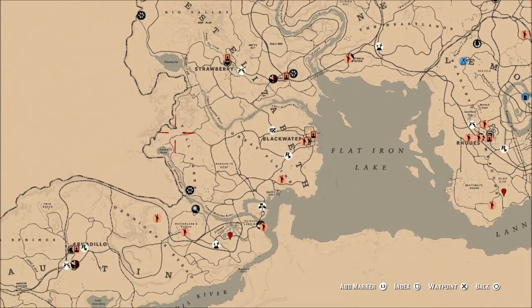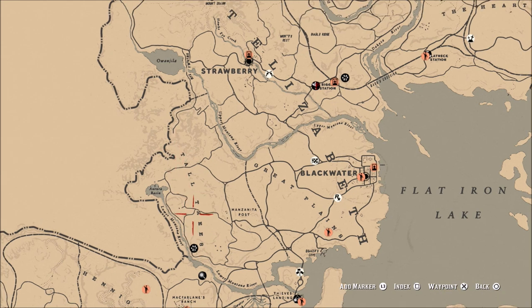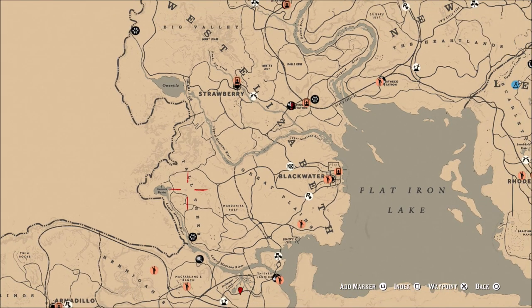Another area a lot of people report moose is of course right around Tall Trees. I have never had luck finding a moose around Tall Trees. Most people report them from anywhere from the T in 'Tall' down to pretty much the E in 'Trees.' I have looked and looked for moose over here and never really had any luck — I have never killed a moose in this area, so they may be around but I just don't ever have luck with them.